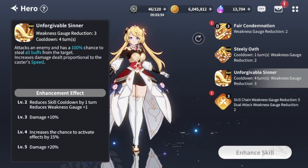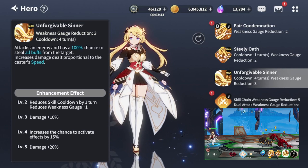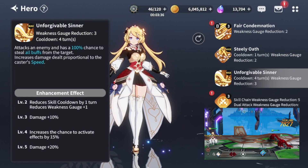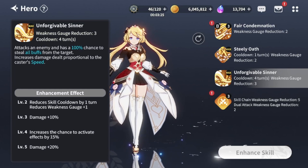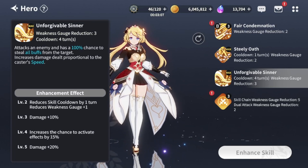Her S3 attacks an enemy and has a 100% chance to steal all buffs from the target. Damage increases proportionally to caster speed. This ultimate has a 4-turn cooldown and deals really good single-target DPS in Arena. However, Stella is very fragile, so you're already happy if you get 2 turns with her ult and her revenge. She can rarely use the stolen buffs. Also, stealing buffs counts as debuffing the enemy, which means you'll trigger Demiurge Stella or Tio — so the ultimate is situational. But for what she's designed to do in Arena, it's really good: you can reliably kill the main DPS or main cleaver from the enemy team.